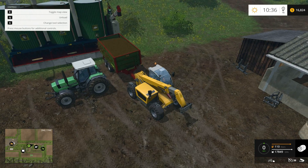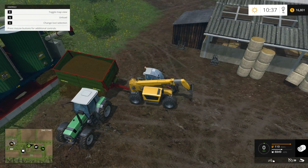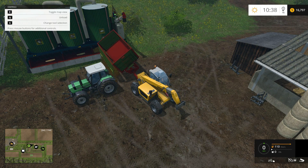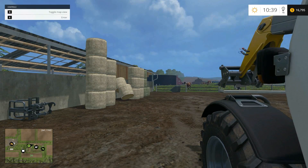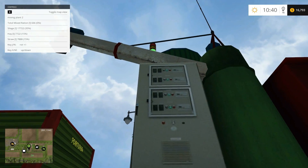So unload — this is unloading. It looks like it's unloading on the floor, but it is not. It is actually unloading into the machine. And there we go. I am dumb, because I didn't check how much — but it'll tell us right here.